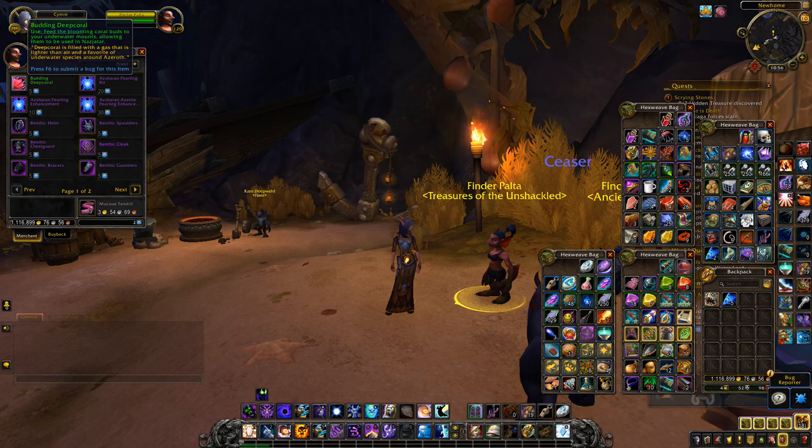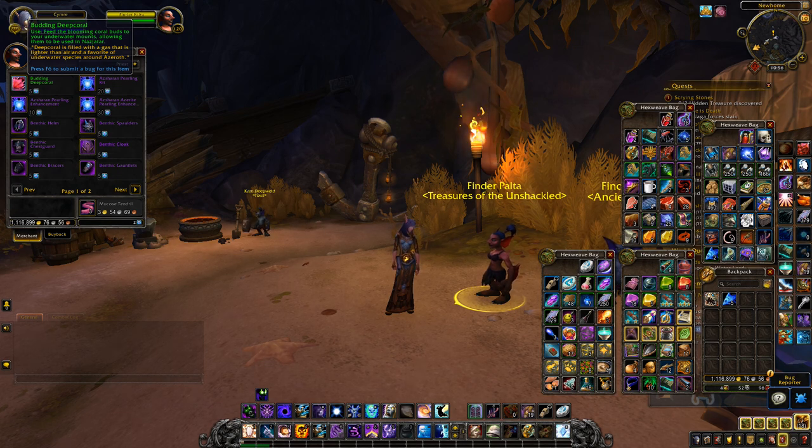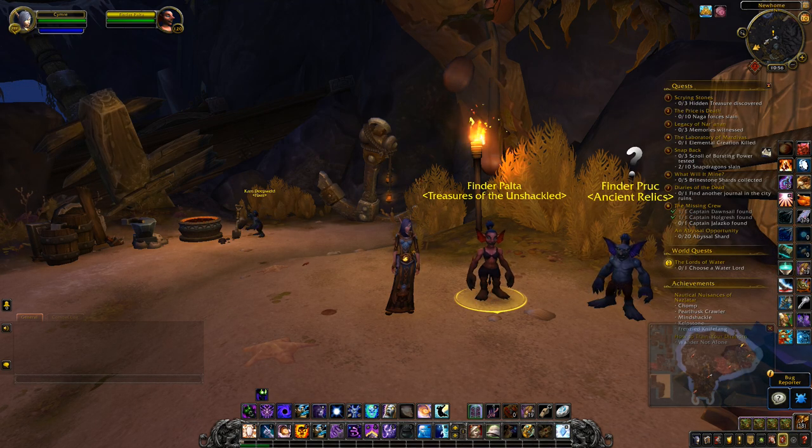It's this first item here: the Budding Deep Coral. Feed the blooming coral buds to your underwater mounts, allowing them to be used in Nazjutar. The currency cost is five prismatic mana pearls, and you can get those just by questing in the area.